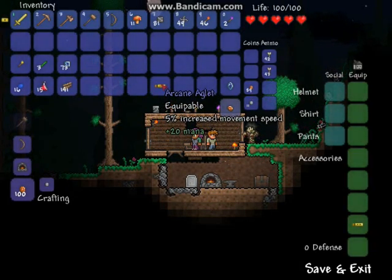There are many Aglets which have been added in the game, all of which have the base ability of 5% increased movement speed. This Arcane Aglet gives plus 20 mana as well, which will be good for your mage type characters.